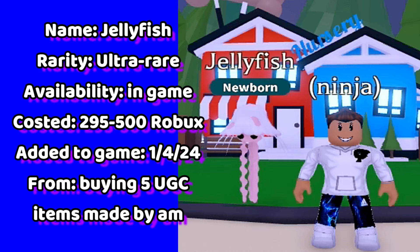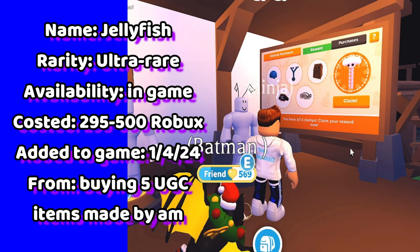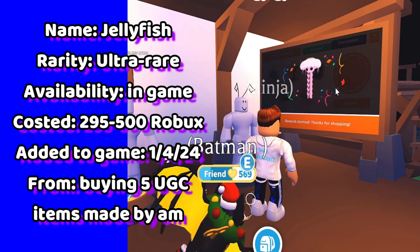Let's talk about the jellyfish. This Robux pet is worth a lot, and it's in-game located in the Petware Shop. We need to buy 5 UGC items to get this pet.